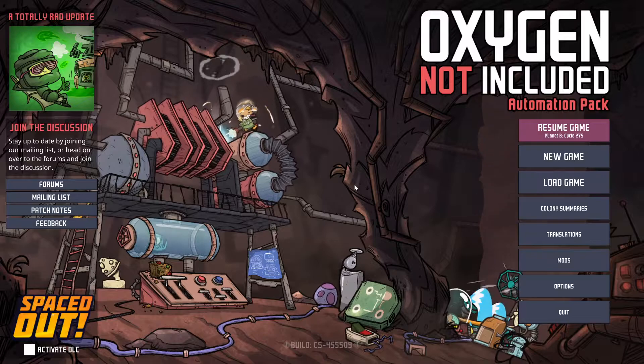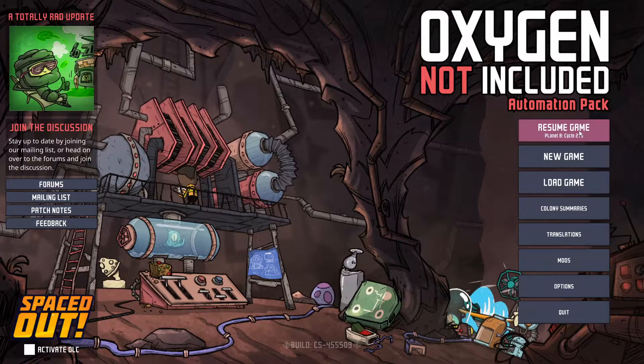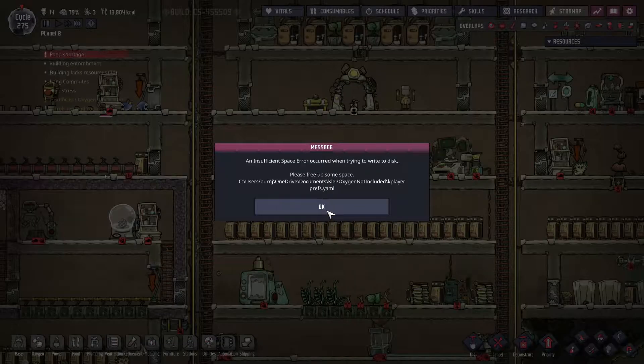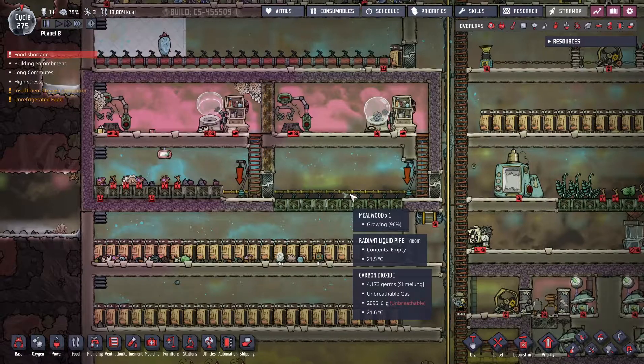Hey everybody, welcome back to another video of my let's play of Oxygen Not Included. We're just gonna jump back into the game. Last video I had actually started making a cemetery and we got one part of it done. I was researching decoration stuff and plastic stuff as well. I think we did get a glossy draco lit egg if I'm not mistaken.